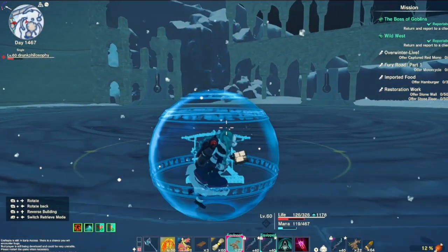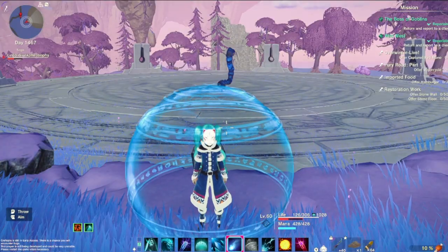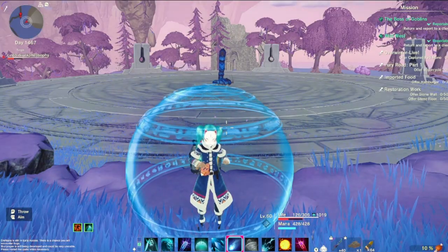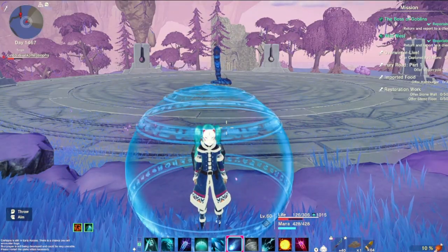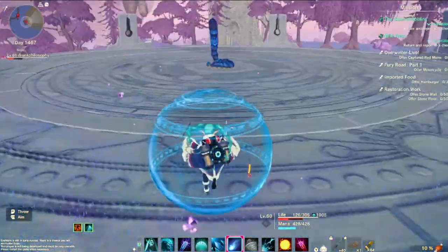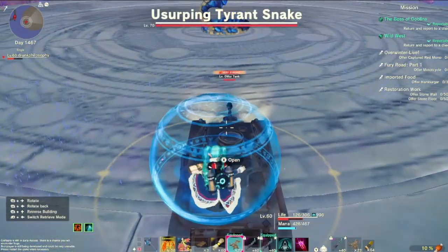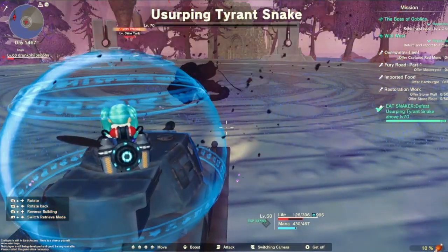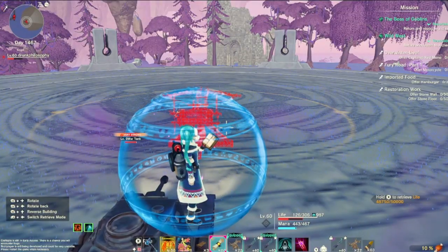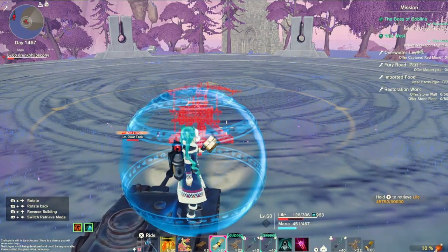We made it to our third boss - the Tyrant Snake. This guy does poison. I'm gonna try to use the tank again, hopefully the tank doesn't one-shot him. The tank did one-shot him, so I guess we're gonna do this the old-fashioned way - swords and magic.